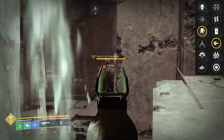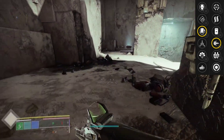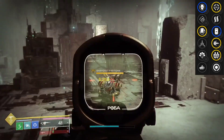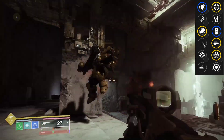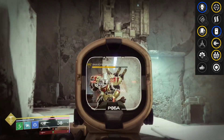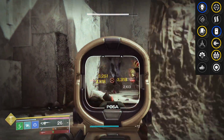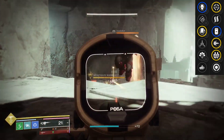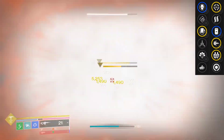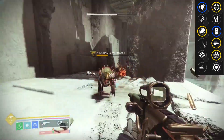I'd say the only one I would avoid is Reservoir Burst. Envious and Surrounded is a no-go because if Envious procs you've killed a bunch of adds, which means you may not have Surrounded proc. So Rewind and Surrounded is the best version of Surrounded. For Reservoir Burst you have to use Envious Assassin because you need the mag overflowed — but if you die, it ruins it. So Reservoir Burst is a whole lot of work for the god roll; I wouldn't even recommend it.